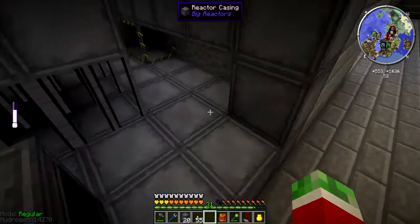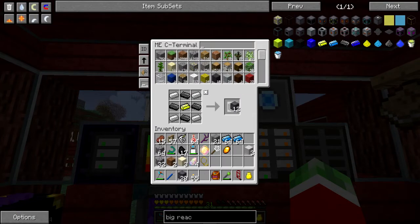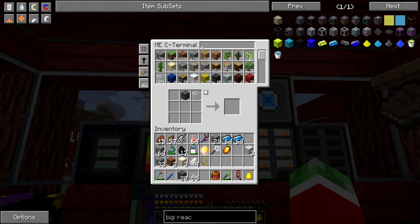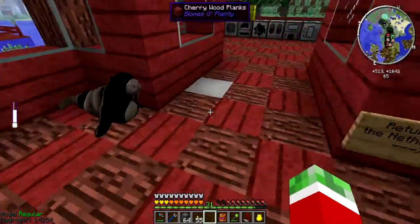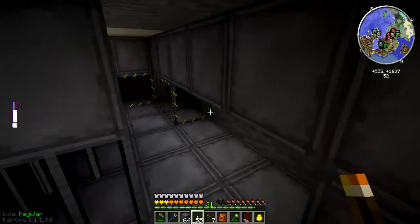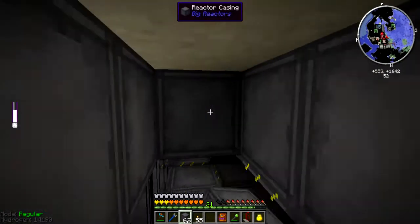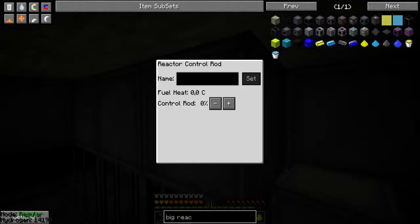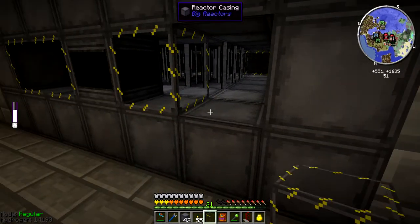Then I need one, two, three, four, five, six, seven more glass — that should not be too difficult. And a lot more of these casings. So let's see — 1, 2, 3, 4, 5, 6, 7, and then the rest will be my casings. There we go. Then I'll put that thing in last, and what I need to do is simply fill this area in for now. And right there. And if I put this thing down, it should turn into a reactor.